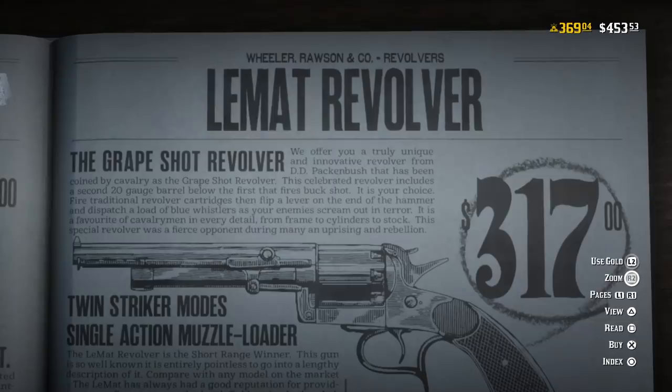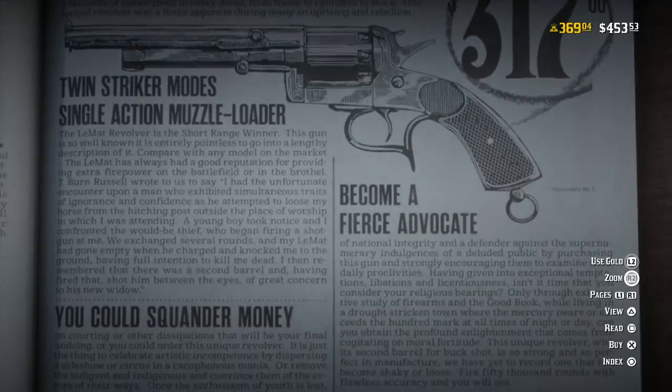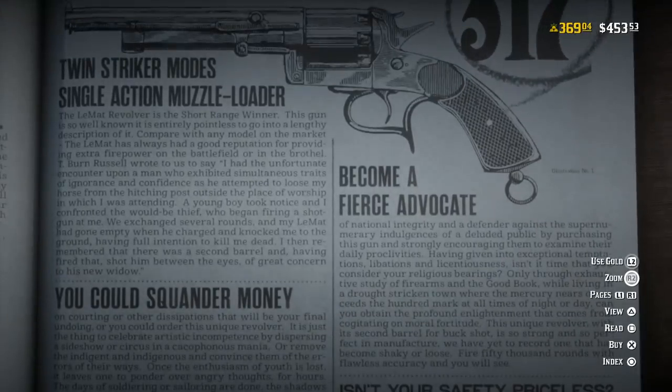The description for this weapon is the Grapeshot revolver: 'We offer you a truly unique and innovative revolver from D&D Pakenbush that has been coined by cavalry as the Grapeshot revolver. This celebrated revolver includes a second 20-gauge barrel below the first that fires buckshot. Fire traditional revolver cartridges, then flip a lever on the end of the hammer, and dispatch a load of blue whistlers as your enemies scream out in terror. It is a favorite of cavalrymen in every direction. From frame to cylinders to stock, this special revolver was a fierce opponent during many an uprising and rebellion.' And then it says twin striker modes, single action muzzle loader. The LeMatt revolver is the short range winner.